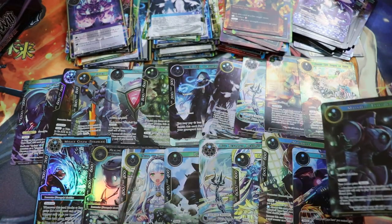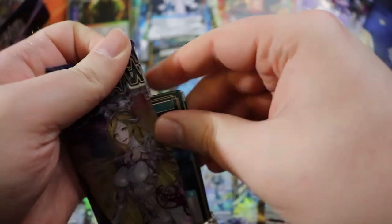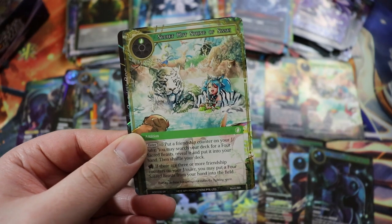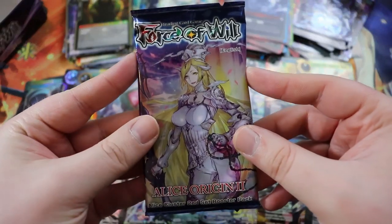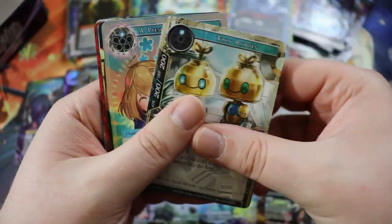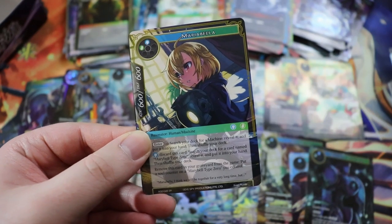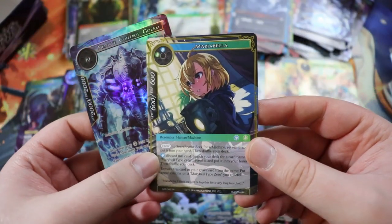I only have two more packs left. Perhaps the last pack will be a God Pack — probably not. Secret Hot Spring! Nice. Followed by a full art Remote Control Beast — really good. This is the last pack. Regular Maribel! This is the second box where the very final pack has been Maribel. Dude — Full Art Remote Control Golem! This pack was sick. Hell yeah.